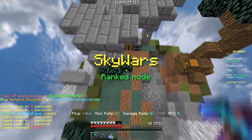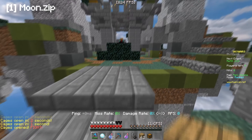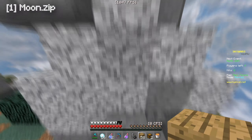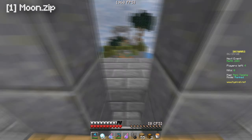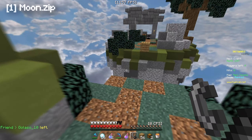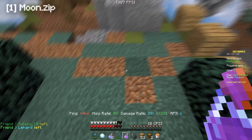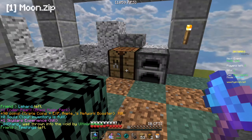And of course, the number one pack is — Moon.zip! Yeah, this is the number one pack. It's a very default pack — very largely default — but this pack is really great. Even if you look at the GUI and stuff like that, you can tell it's very different. I really like the hearts on this pack — there's like a bit of a gradient. The pack looks amazing, and because I'm really into default packs, this was probably a bit biased.